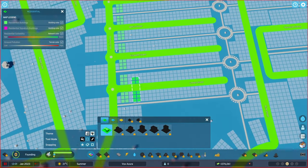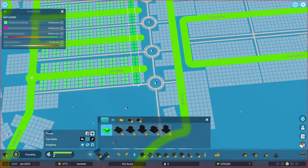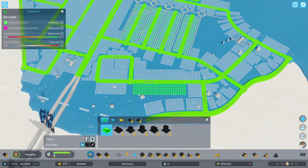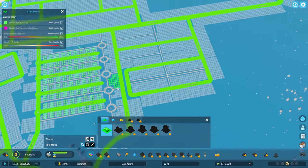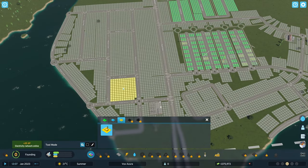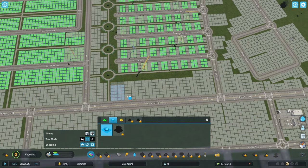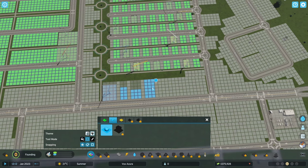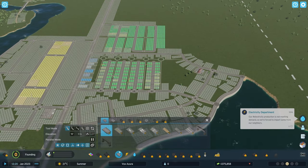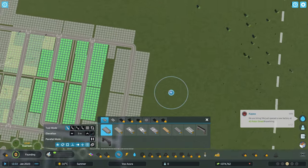We're almost at the first milestone, so it's time to do some zoning. I want to have rows of three-by-two buildings — that should give us a pretty cool neighborhood. Let's hit play, let these spawn in, and use the filling tool to fill in more areas with houses. We also have demand for shops and industry — industry goes here, shops go here. I'm zoning each building individually to get variety.